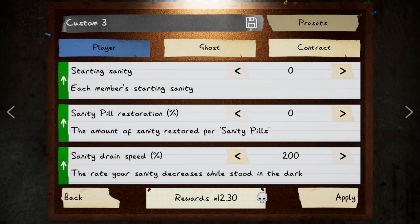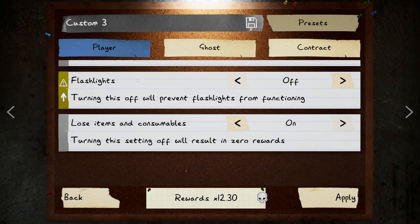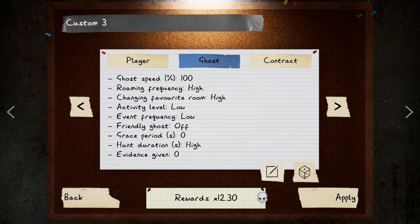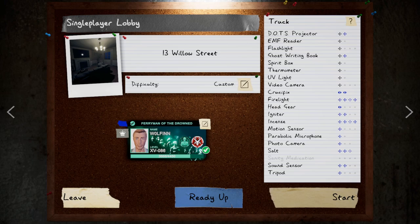Alright, we're gonna do a little custom game here — difficulty 12.3, basically everything is the hardest you can except I'm at normal speed and the ghost is normal speed. Sanity zero, safety pill zero, 200 frame speed, sprinting off, clear speed normal, flashlights off, ghost speeds 100, evidence zero, contract weather random. Door starting open, sandy monitor. There we go, let's try this — should be kind of interesting.